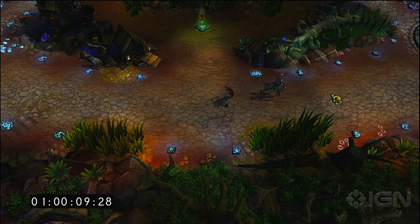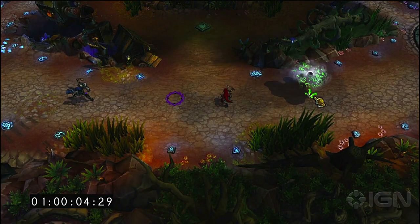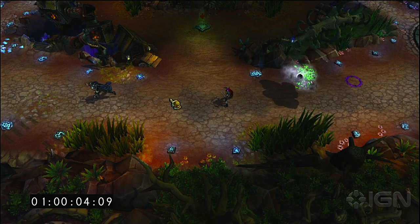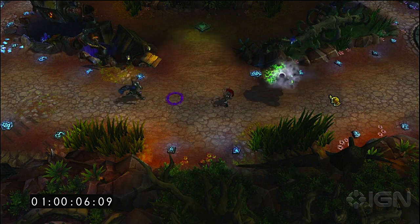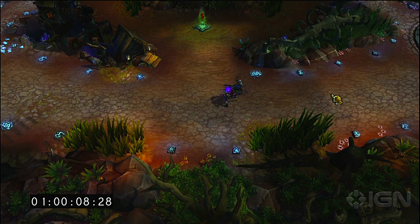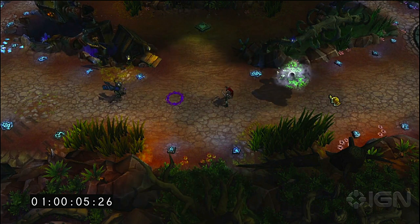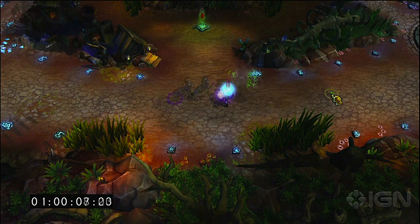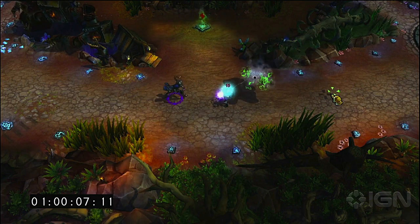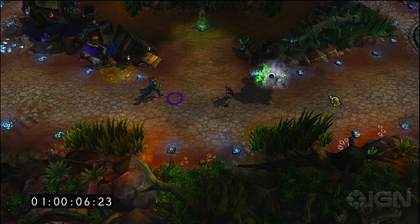It looks like it could function a lot like Fiddlesticks' ult, which is just an AoE where he can move around while it's on, except that Victor has a little more control. It doesn't look like it will deal quite as much damage as Fiddlesticks, but it's going to provide a lot more utility. You could use it on the other side of a wall while you remain on the safer side. Victor's a mage, if you couldn't tell.